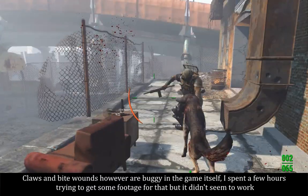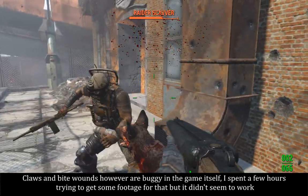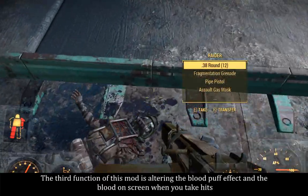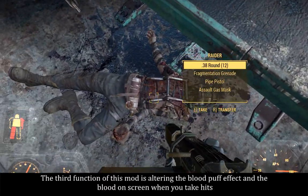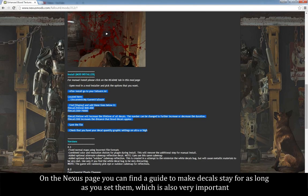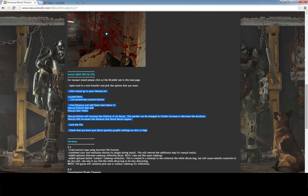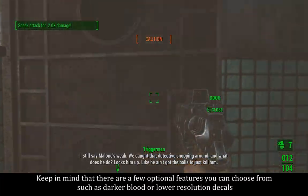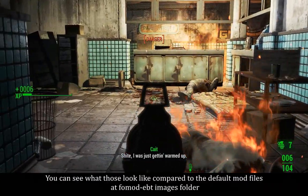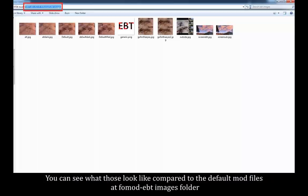Claw and bite wounds are buggy in the game itself — I spent a few hours trying to get some footage for that but it didn't seem to work. The third function of this mod is altering the bloodpuff effect and the blood on screen when you take hits. On the Nexus page you can find a guide to make decals stay for as long as you set them, which is also very important. Keep in mind that there are a few optional features you can choose from, such as darker blood or lower resolution decals. You can see what those look like compared to the default mod files in the mod's EBT images folder.